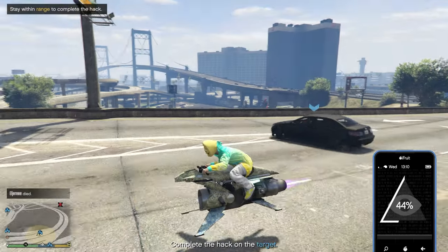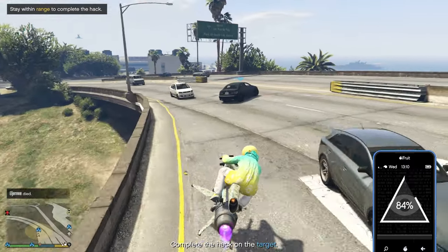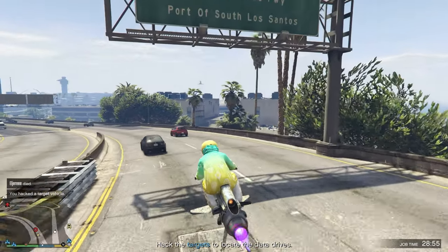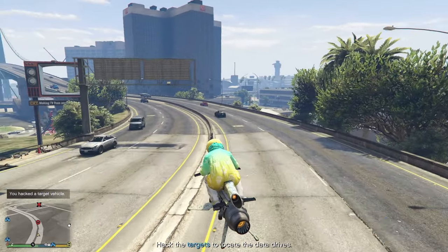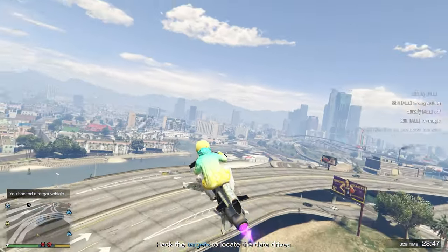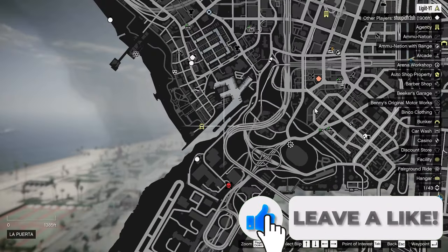We have to hack the targets to locate the data drives. Luckily our Oppressor MK2 is right beside us, which is really convenient. For this mission all we have to do is stand behind the vehicle and wait for it to be hacked. They are shooting at me, so I'll go up in the air — and that vehicle is hacked.